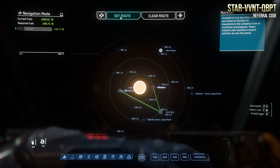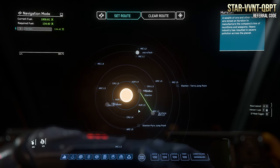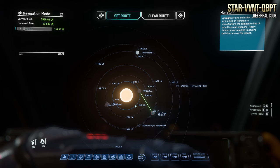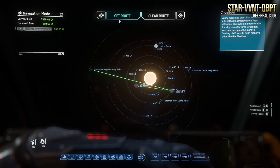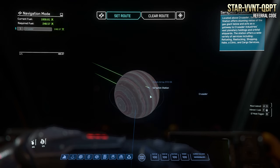Looking at the current fuel — we're around ArcCorp right now — if we were going to go to Hurston we'd use about 134. It has very good fuel efficiency. Going to Crusader from here would use about 248, ArcCorp to Microtech about 349 so you could do a couple of round trips there. Even going to the Magnus jump point — the furthest point from us right now — it's about 500, so we can still do a round trip from ArcCorp.